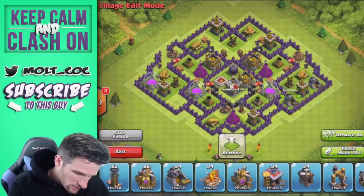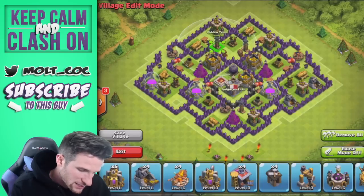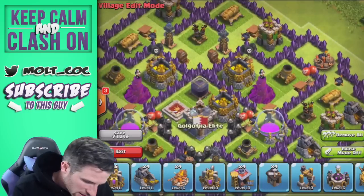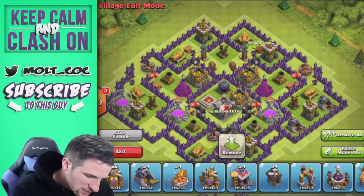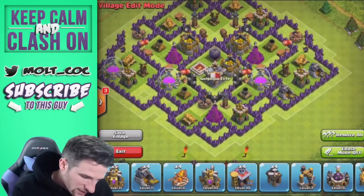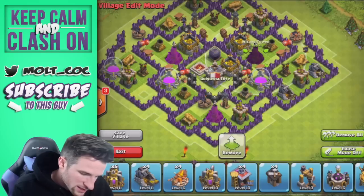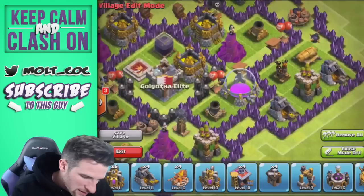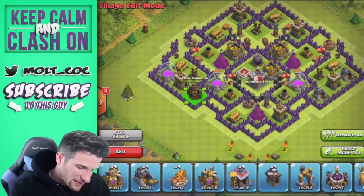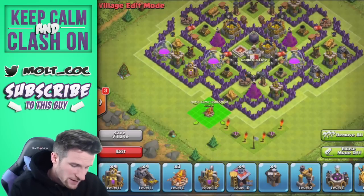We've got some teslas to bring in up here at the top next to our skeleton traps, and those should do a great job protecting right there. We move this one over one more. Then we've got our spring traps up in here — if anyone breaks in down here they'll go through the wall, pop right there, head over to this cannon, and then that spring trap right there will get them. Using your spring traps effectively is super important.